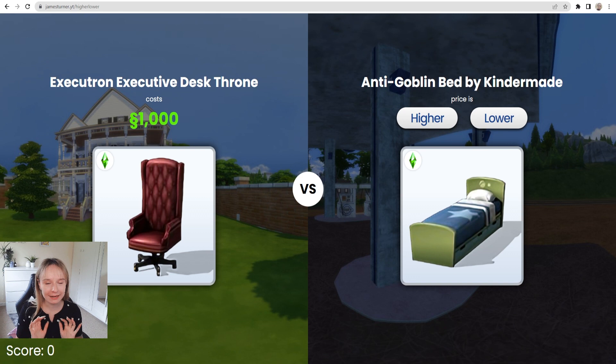You're going to see an item on the left-hand side of the screen and then an item on the right-hand side of the screen, and it's gonna tell you the price of the one on the left side, so we just have to guess whether the one on the right is gonna be lower or higher. I think I'm gonna be pretty good at this because I build a lot. Especially these days, I'm trying to teach myself how to build. We're gonna do a few rounds — I want to really put my skill to the test, my visual skill or my knowledge of The Sims.